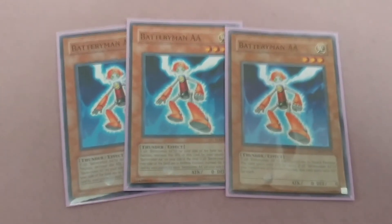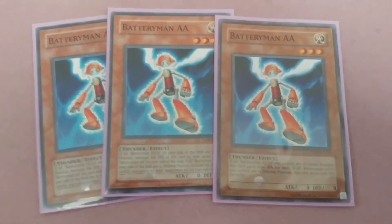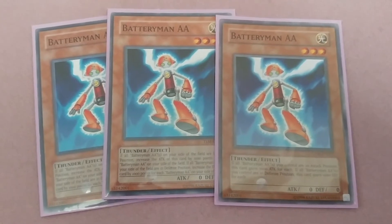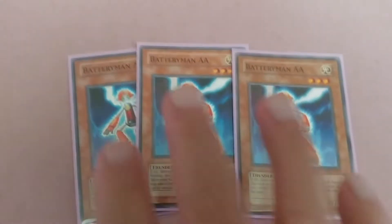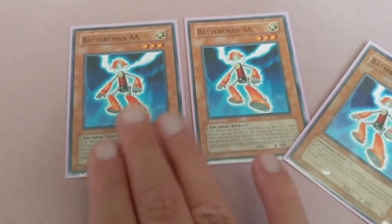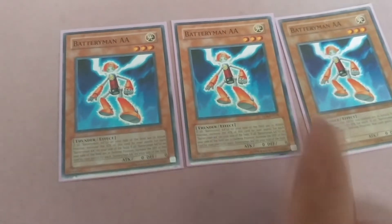Three Battery Man Double A. If all Battery Man Double A's you control are in attack position, each gains 1000 ATK. If all are in defense position, each gains 1000 DEF. So once you summon one it's 1000, two gives 2000 each, and three gives 3000 ATK each. This is a Thunder-type, Light deck.